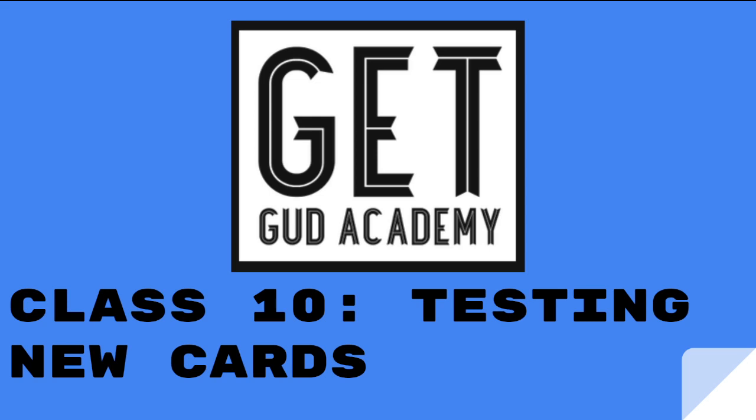Good morning class and welcome to number 10 of the Get Good Academy. Today we are going to be talking about how to test new cards. This is being recorded the day that Fusion Strike is going to drop. Hopefully it doesn't get buried in the YouTube algorithm — this is applicable to every single set. It's kind of a big deal for anyone going to Salt Lake City, which will be the first major tournament with V-star legal. It's really important to know how to actually test out these new decks.